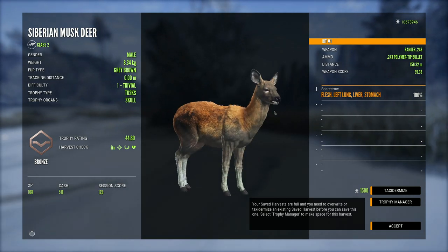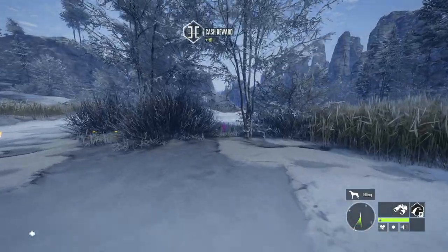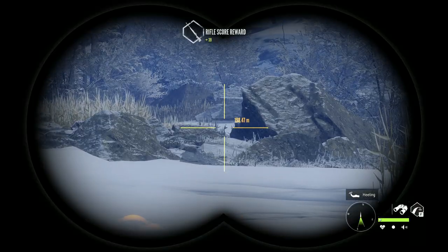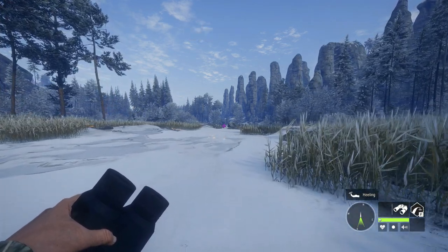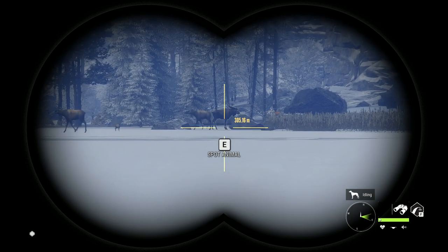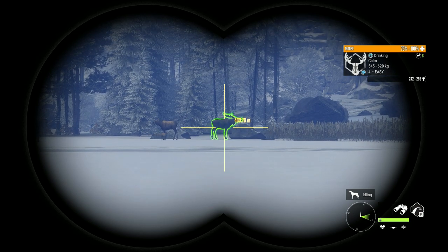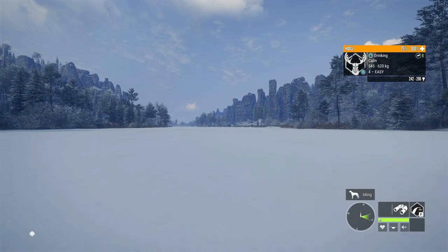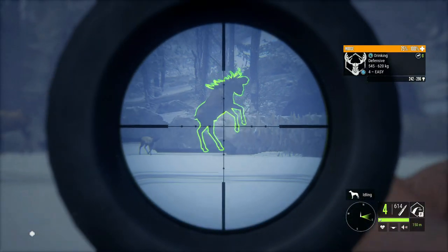We are going to jump into a different species now, because it's not only musk deer that have gotten a massive increase in the visibility of their drink zones condensed into a tighter area. That has also happened with reindeer and moose. Not only is this river great for musk deer, but the exact same route can net you some pretty massive moose as well. This guy is definitely one of them at a max estimate of 296. We're going to take him down, but I only have the 6.5 on me, so this is not going to be a quick kill.